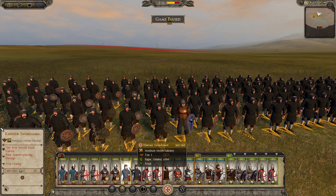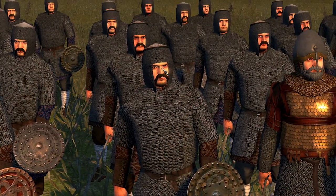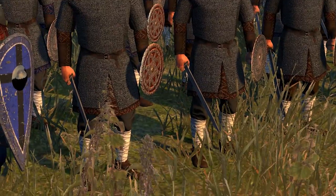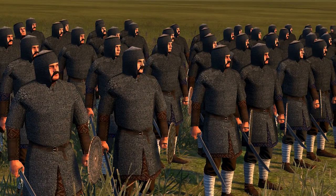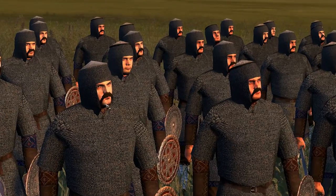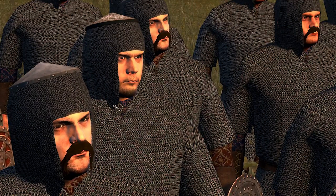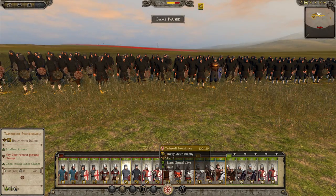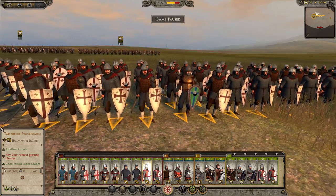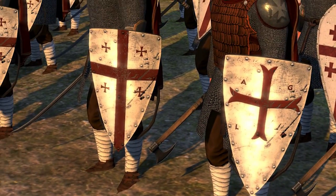We then have Kevcher swordsmen. You can see they are fully chain mailed, which is quite cool. They're all exactly the same guy though — a lot of them have this little mustache, this weird mustache thing. Then to finish off the roster, we have Tad Zruhli swordsmen — same as the cavalry of course, only on foot, and they have axes. They look awesome.